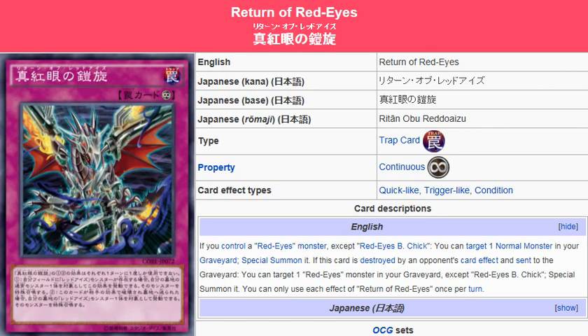The Black Stone of Legend is not a Red Eyes monster. You can activate this effect, normal summon a normal monster from the graveyard, and then on your opponent's following turn, right after you go to the end phase and your opponent draws their card, you can activate Mystical Space Typhoon — if you had it set already — and destroy this card and get another monster on the field. You'll be able to target a Red Eyes monster in your graveyard and special summon it.